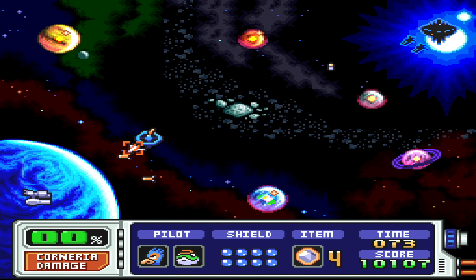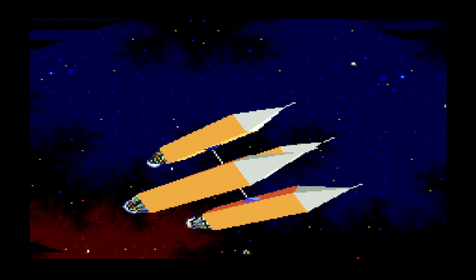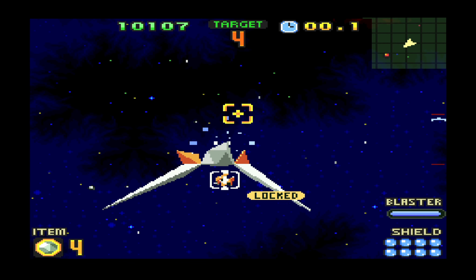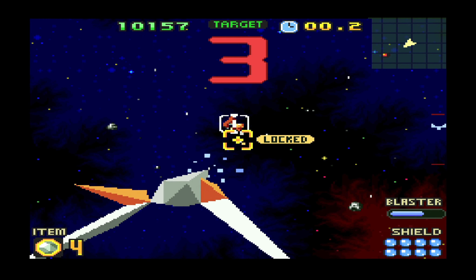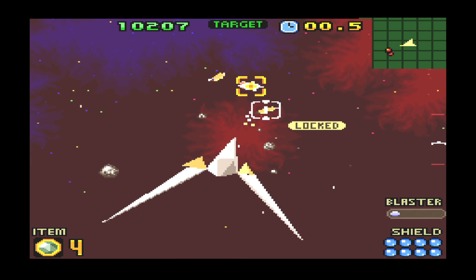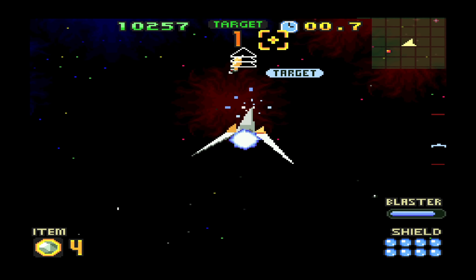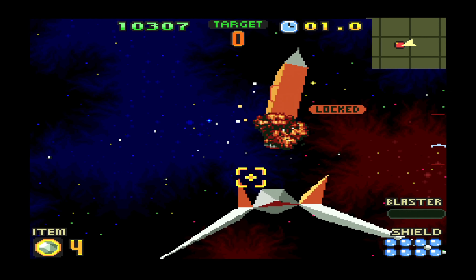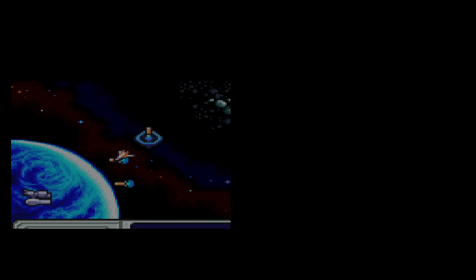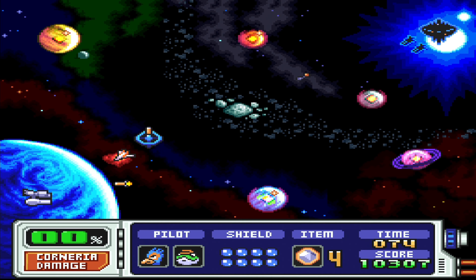All of these missiles are on top of us now — that does make it easy to reach them. It would be nice if I'm able to protect Corneria completely, finishing this game with 0% damage on Corneria — I don't think I've ever done that. These things can be annoying — they tend to fall apart if you hit the middle section. They were connected, but if you sever the connection they actually become separate missiles, and it will take a little bit longer to take them out.